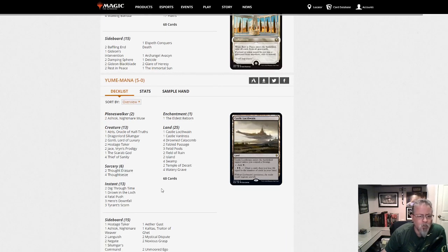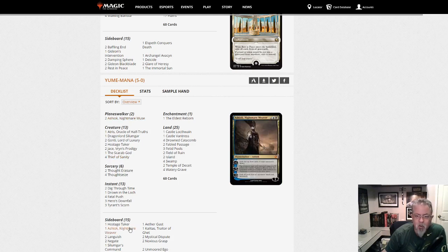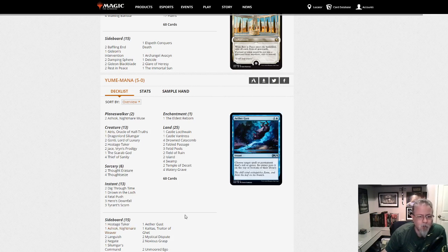Yume Mana with Sultai Midrange — not really control, not really aggro. Sultai mid is trying to steal your stuff. This is a stop-hitting-yourself deck: Gonti, Hostage Taker, Silumgar, Thief of Sanity, Ashiok — new Ashiok, not original Ashiok. Though OG Ashiok is down here in the sideboard, which would be perfect in this deck assuming you're going against a creature deck — that's probably why it's in the sideboard. My Commander playgroup has a Gonti player and that deck is always fun; you just never really know what's going to happen.